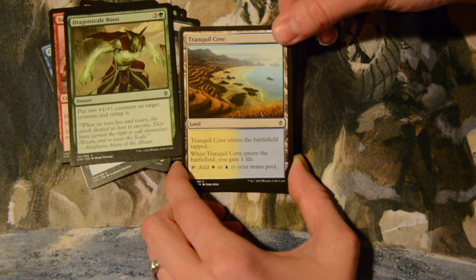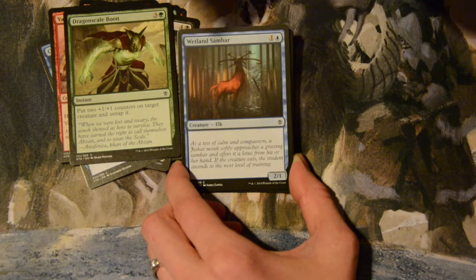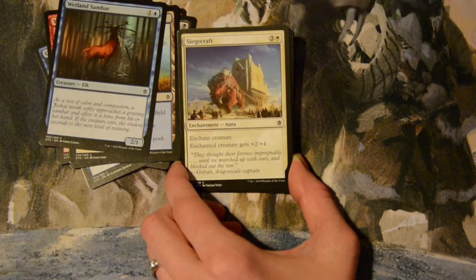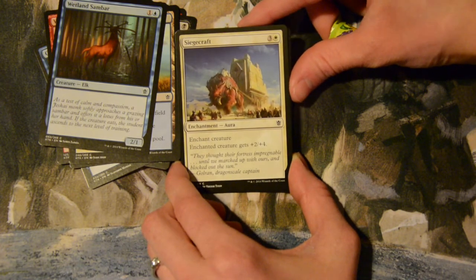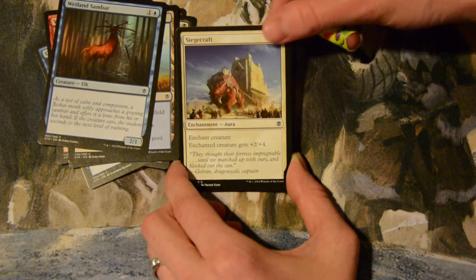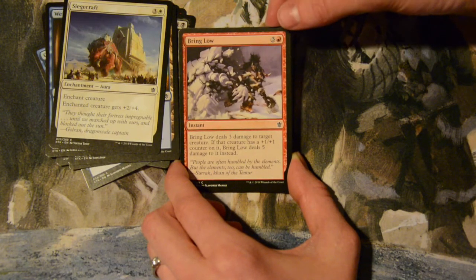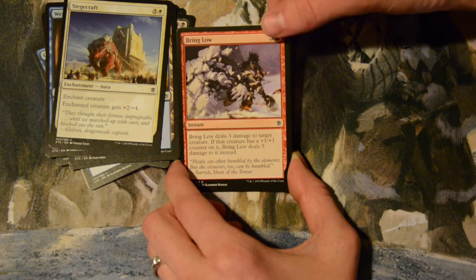Tranquil Cove — the blue-white gain-a-life tap land. Wetland Sandbar — two mana for a two-one elk with funky horns. Siege — a giant elephant with a castle thing on him, four mana, three colorless and a white, enchant creature, it gets plus two plus four. Bring Low — four mana, three colorless and a red, instant that deals three damage to target creature, or five if it has a plus-one plus-one counter on it.